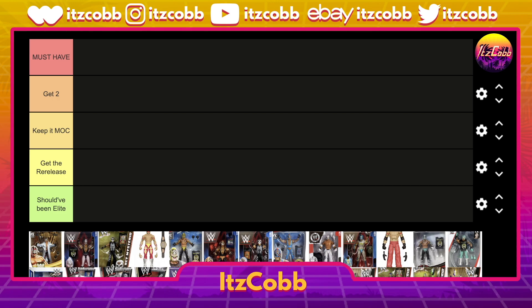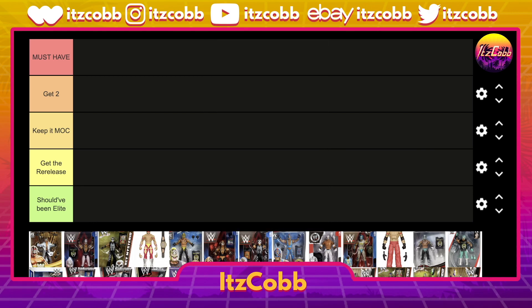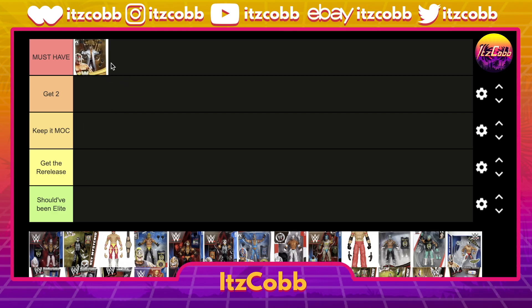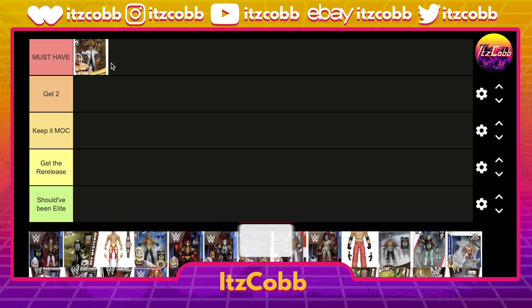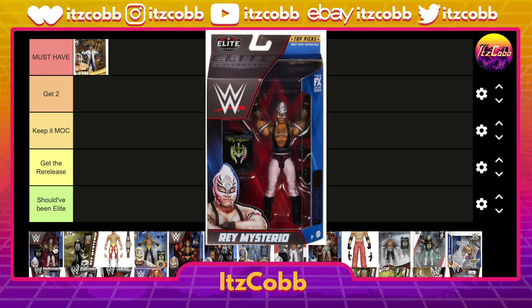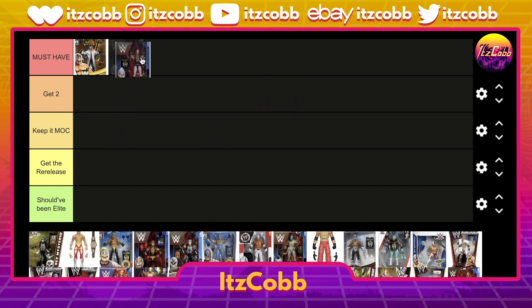Starting with the Legends 16 Rey Mysterio — this is a must-have. This is his ECW One Night Stand gear, I think from 2006. This figure is beautiful, I cannot wait to get this in hand — it's a brand new release, definitely worth picking up. After that we have the Top Picks in the pink and black gear — another must-have. These are two of my favorite figures they have made of Rey Mysterio, and there are two more on this list that are definite must-haves, so stay tuned.